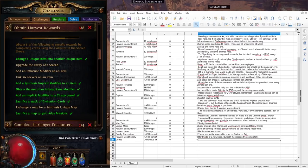'Obtain the use of an infused Zana modifier' — you'll get this for free, it's very common. 'Add an implicit mod to a cluster jewel' — cluster jewel is the rarest outcome from that craft but not staggeringly rare, you'll get it fine. 'Sacrifice a stack of divination cards' — very common result from tier 2 seeds. 'Exchange a map for a synthesis unique map' — skip this one unless it happens by chance. 'Sacrifice a map to gain Atlas missions' — easy, tier 3 seed, comes up a lot.